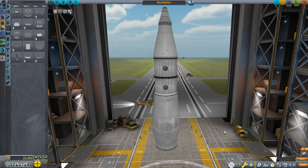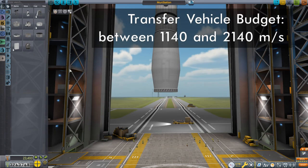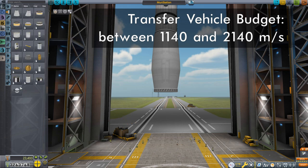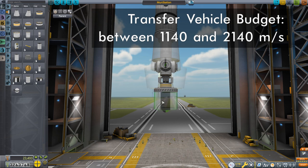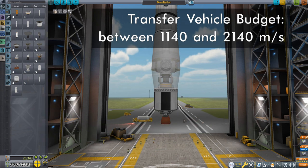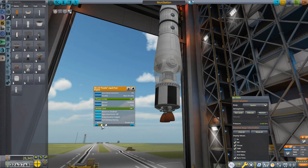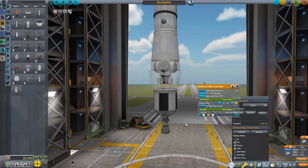An advantage of doing all of this separation with an action group instead of the staging diagram is that I don't have to guess where in the staging diagram all this should go. Now we need to add fuel and propulsion, which means a delta-V budget. This vehicle is going to the exact same location as last episode, so it has the same delta-V budget. For the transfer vehicle, I wanted a delta-V between 1,140 and 2,140 meters per second. What got me into that ballpark was a Rockomax X200-16 fuel tank with the RE-1110 Poodle liquid fuel engine. On vacuum, that gives a delta-V of 1,882 meters per second and a thrust-to-weight ratio of 1.34.